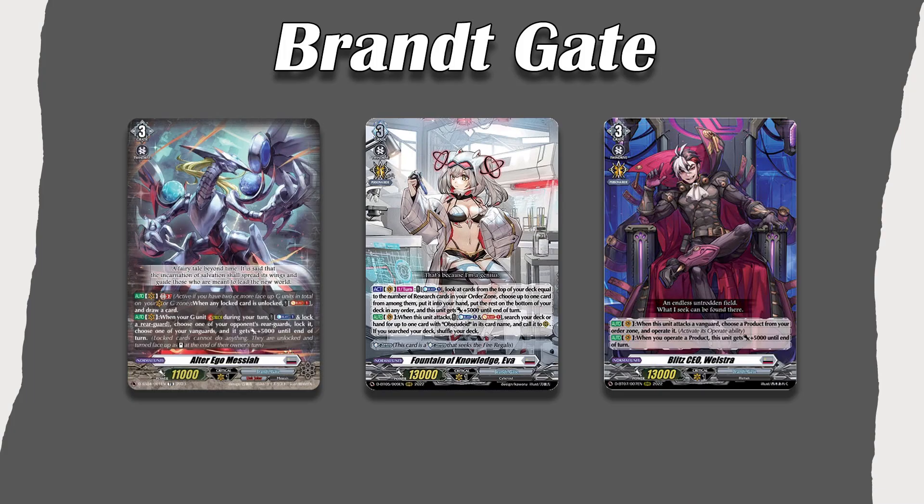Next we're going into Brant Gate. This is personally one of my favorite nations. We have the three strongest contenders right now, in my opinion: Alter Ego Messiah, which is an encounter deck just like Dragonic Overlord was; then we have Ava, who is a glitter deck like Tamayura, so she will be receiving support in set 11; and then we have Blitz CEO Wellstra. All of these decks are very fun and interesting. Alter Ego is one of the most recent additions to Brant Gate — it has access to the G-Zone, one of only two decks currently able to do that. Any of these three would be good if you want to start competing.